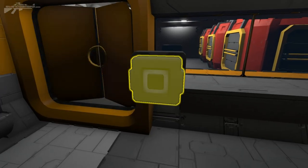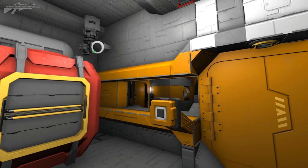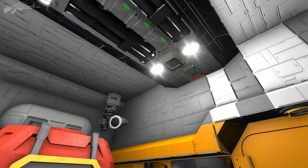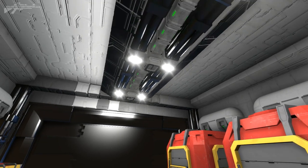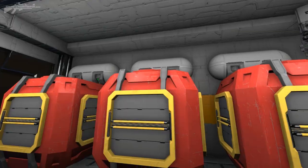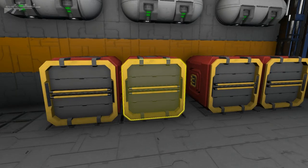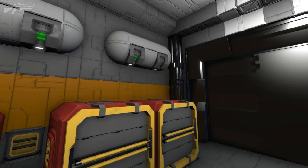Opening the next door, the cargo bay itself is extremely simple. There's a center access point, a camera in the top corner that can be accessed from the cockpit, vents, and some beautiful ceiling detailing — I believe those are rocket pods that have been cut down. We've got three cargo containers on one side, four smaller cargo containers, and a number of remote control blocks used purely as decorative detailing.